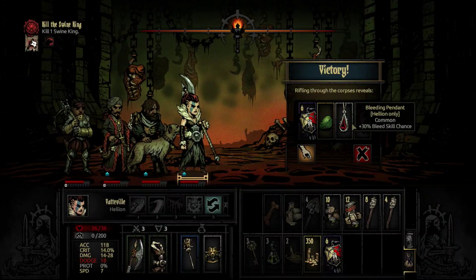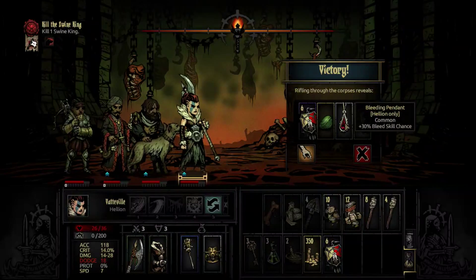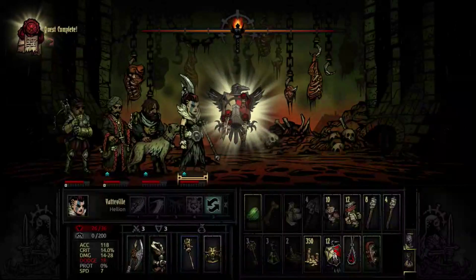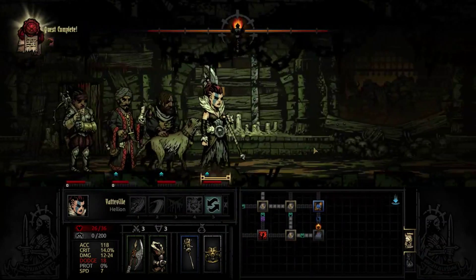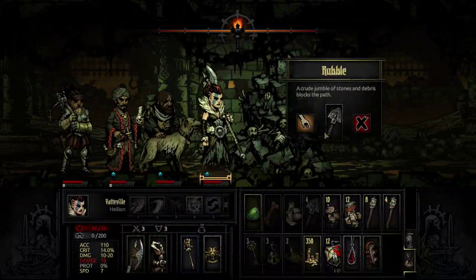We're picking up the Steady Bracer, which is a good item especially for lower-level characters, the Bleeding Pendant, some Jade and Crests. We're going to continue adventuring because we ain't done. We've got some treasure in this room, and I'm hoping to come across another secret room since we've been pretty good with those lately.